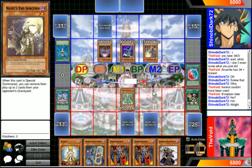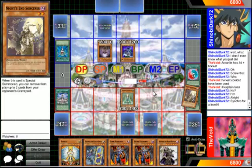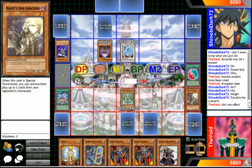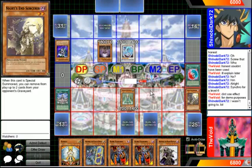He's going to synchro himself. I'm going to tell him not to use the effect because I need the monster on the field for magical hats. He wasn't going to anyway. So once he attacks and I use magical hats, I'm going to show you guys how it works — it's really simple.